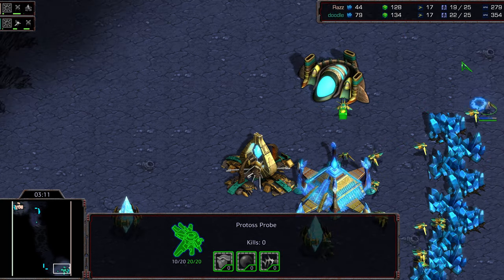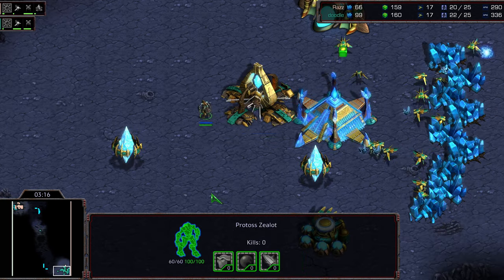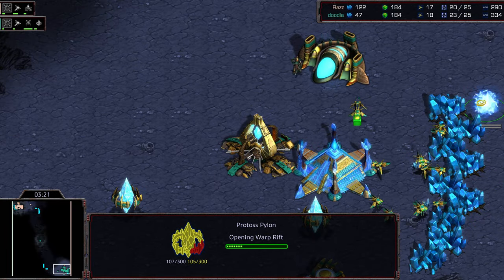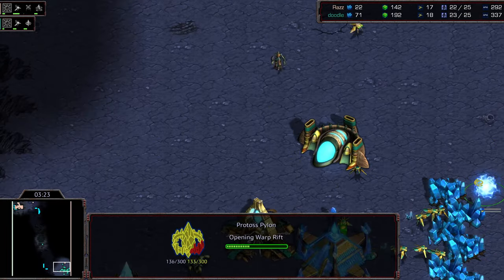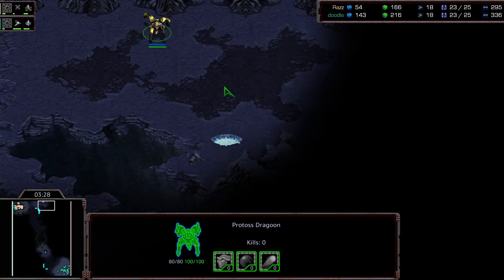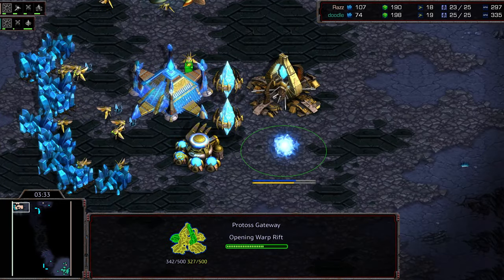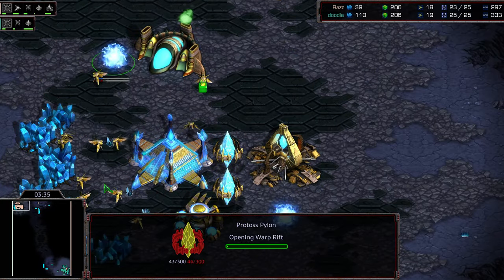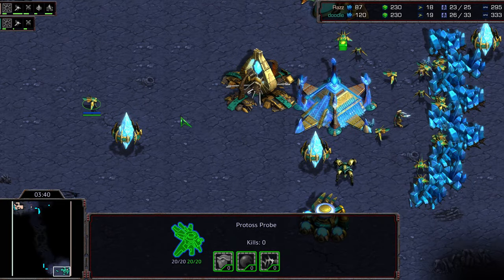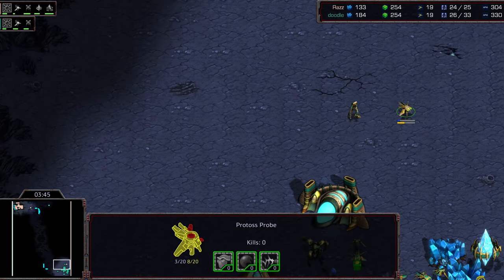Someone in chat is letting me know — two is the number you need for benefit. You need to trap at least two workers, so Raz missed it right there. You have to be careful with this Pylon, because there are certain cheeses that work with Forge play and sometimes you can sneak around. The Dragoon is again checking the back corner — Raz making absolutely sure that nothing is hidden behind him, and he's going to open up two-gate. He does have range coming along the way, just one gate currently for Doodle.